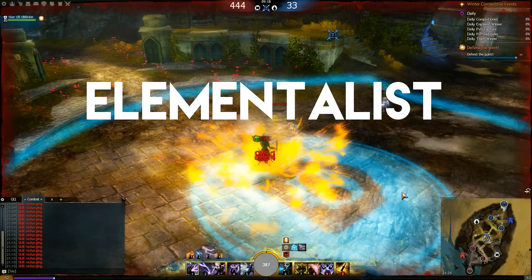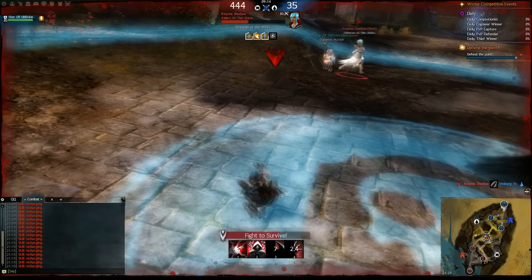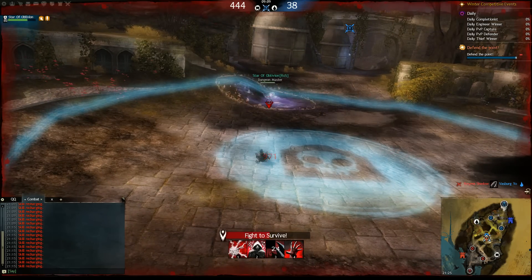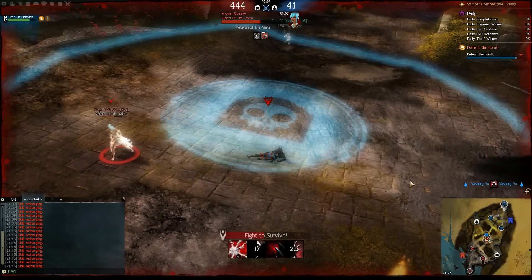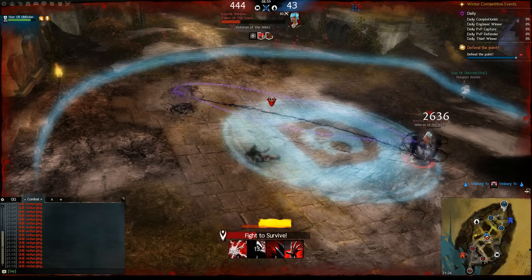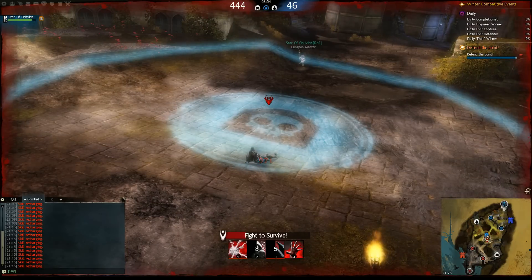The next class is Elementalist. The first skill is called Discharge Lightning and deals direct damage to a single target. Vapor Form is the second skill and allows you to become mobile for a brief time — within the duration you are immune to damage. The third skill is Grasping Earth, which immobilizes and causes your enemy to bleed. It delivers decent condition and direct damage.